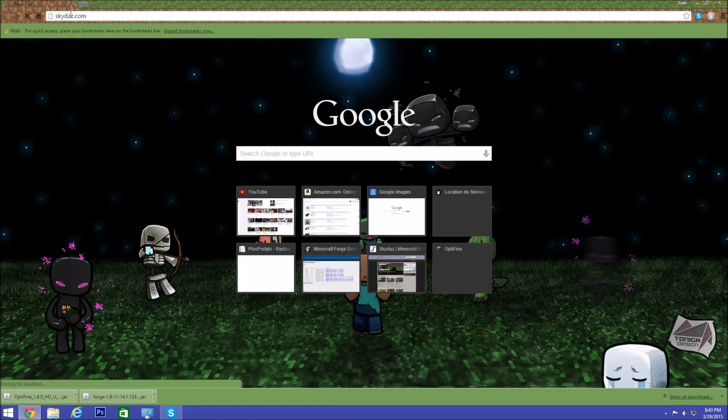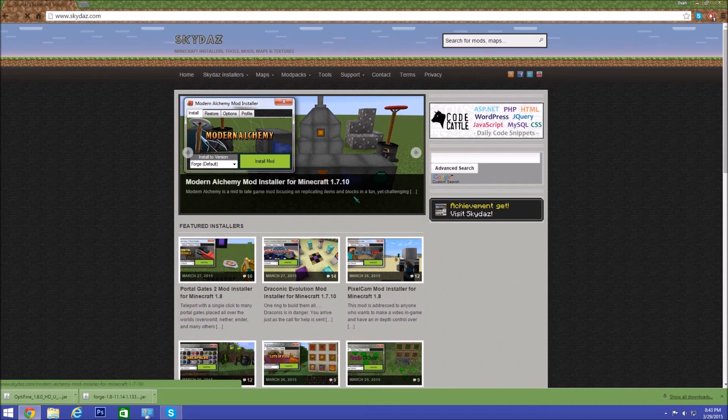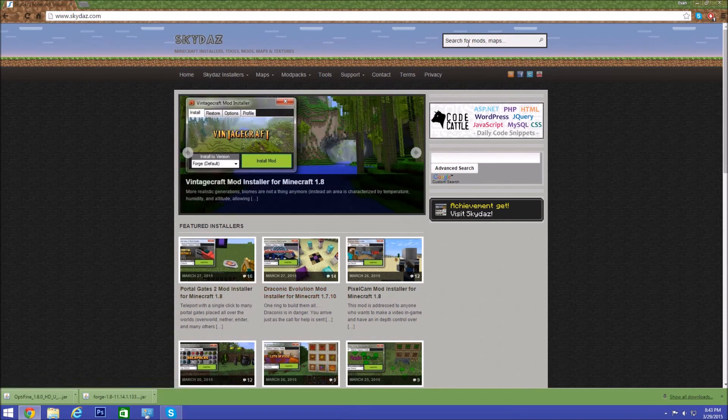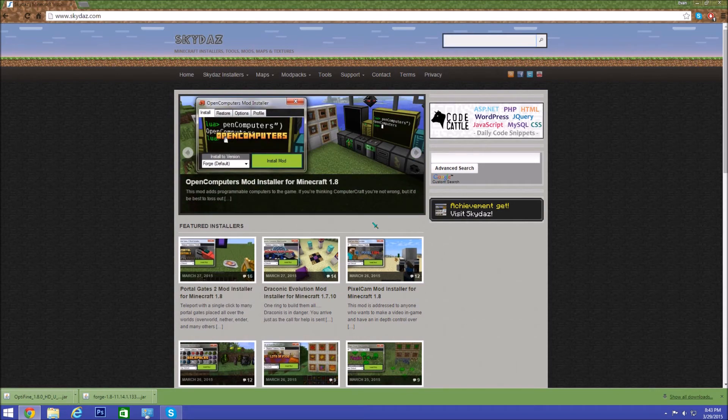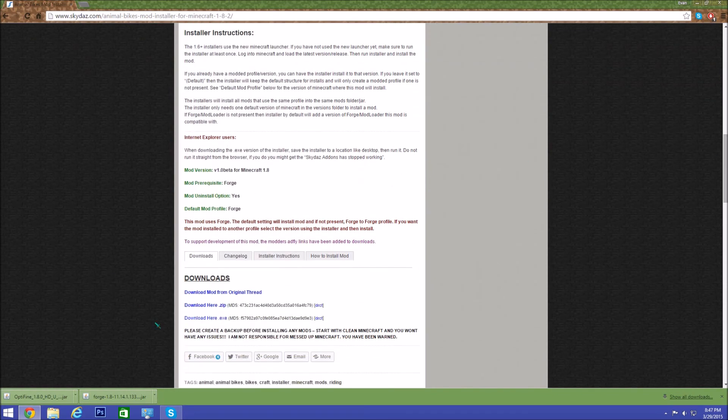Now we'll show you how to install mods. Go to skydaz.com — if you saw my other video you'll know this site. If you don't have any mods yet, this is the place to get them. You can get mods for 1.8 and other versions here. For this video we're going to install the Animal Bikes mod. Scroll down and click the Direct download link — it's easier than going through AdFly.